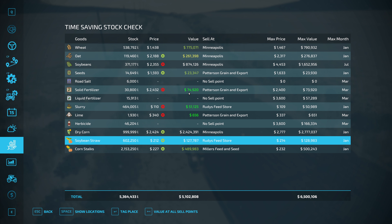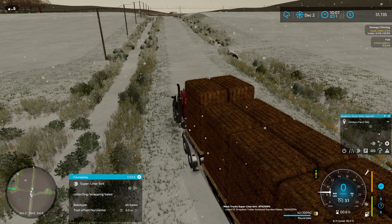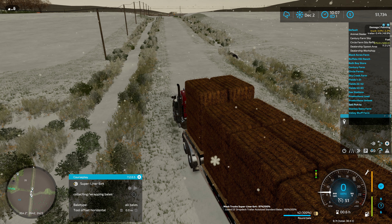I've been taking most of this down to the train station as usual — that's just where everything sells, so I take it straight down there. Miller's Feed and Seed is for the corn stock bales; Ruby's Feed Store is for the soybean ones. So Miller's Feed and Seed for the corn stock bales.